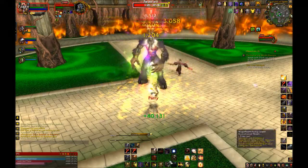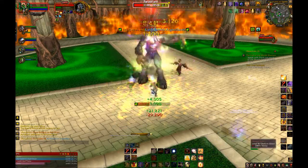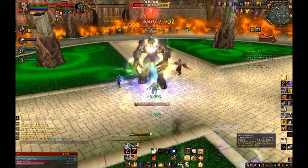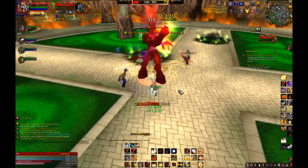Glyph of Divine Protection changes your Divine Protection from a 20% reduced damage to a 40% reduced physical damage, making it awesome whenever there isn't lots of magic damage going around. These are probably my favorite glyphs to use as a tank.